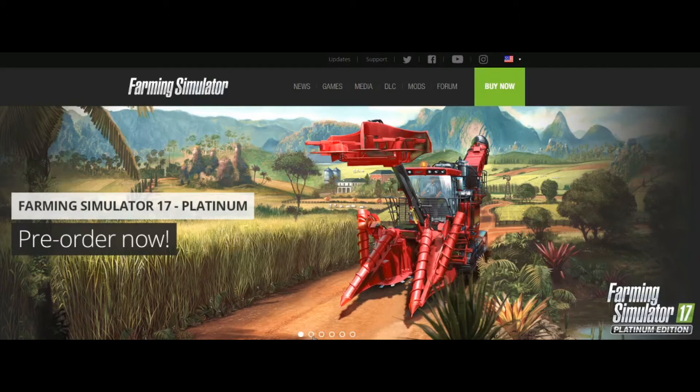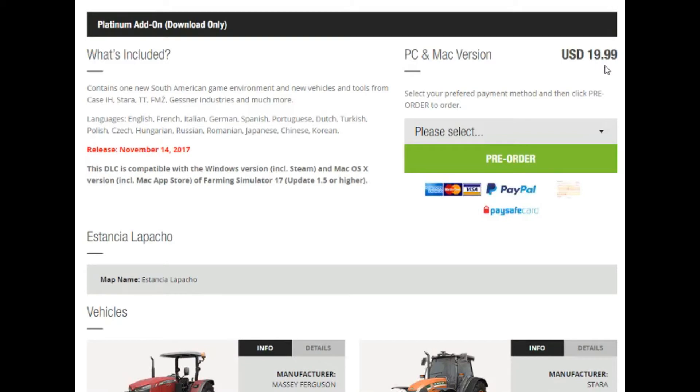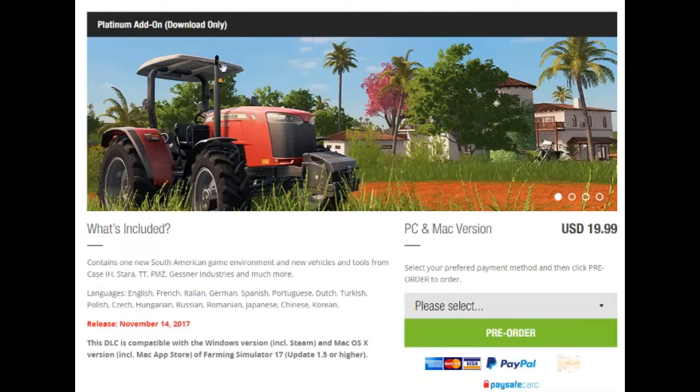You can pre-order it on their website, which is really awesome. Let's take a look at some of these things. First of all, it is $19.99. You can pay with PayPal and all this good stuff. But of course, you want to know what is included.